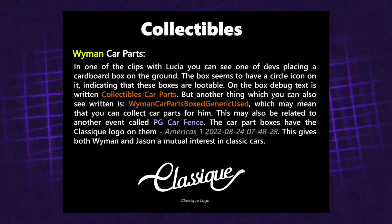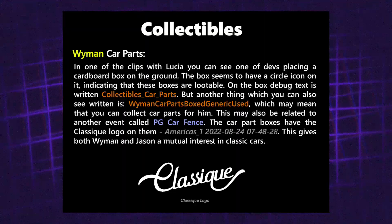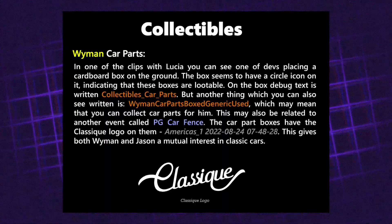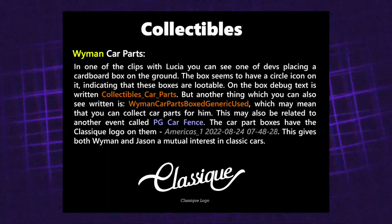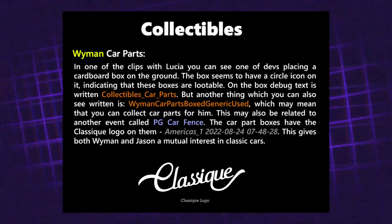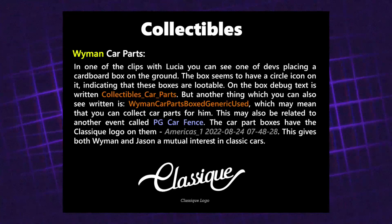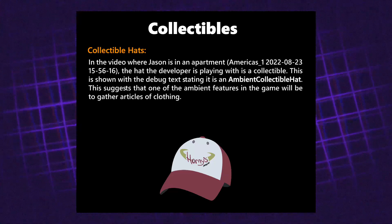Next is collectibles. In one of the clips of Lucia, you can see a developer placing a cardboard box on the ground with a circle icon indicating it's lootable. The debug text reads 'collectibles car parts,' and also 'Wyman car parts box generic used,' which may mean you can collect car parts for him — possibly related to an event called PG Car Fence. The car part boxes have a classic logo, giving both Wyman and Jason a mutual interest in classic cars. There are also hat collectibles, with Jason seen messing around with a hat in one leaked video.